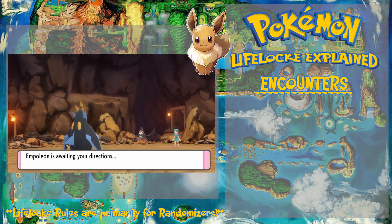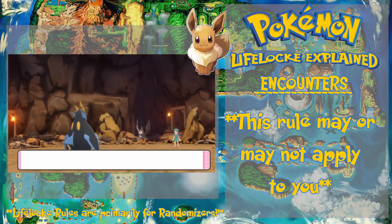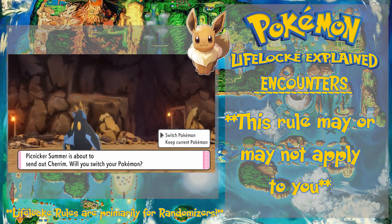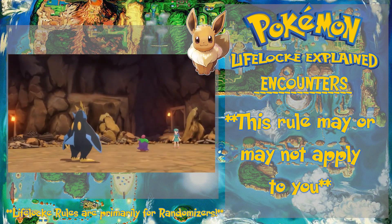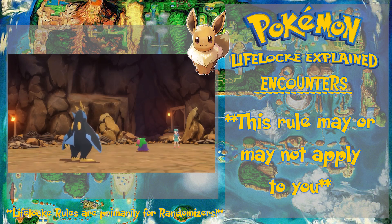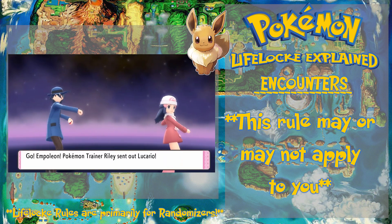Next up: typings — which means no cheat sheets for me. This is solely a personal rule to make things harder for me. Aside from the more obvious type matchups like Water, Fire, Grass, and Ground, there are some matchups I'm just not going to remember — for example, what's effective against Dark types and what Psychic is weak against. I am not allowed to look up a type chart, so I'll basically be winging it.